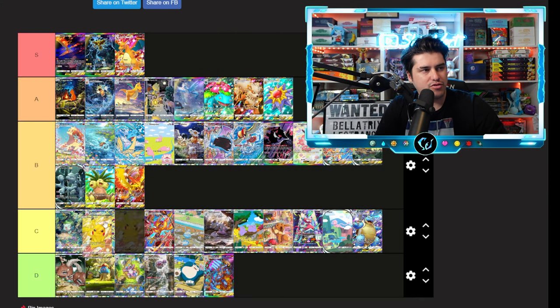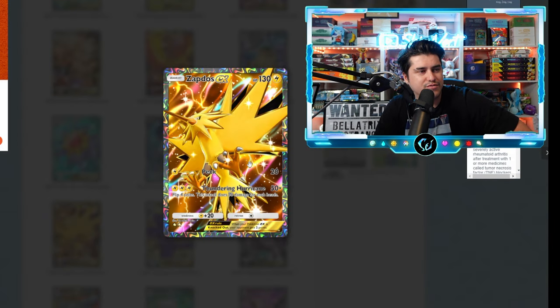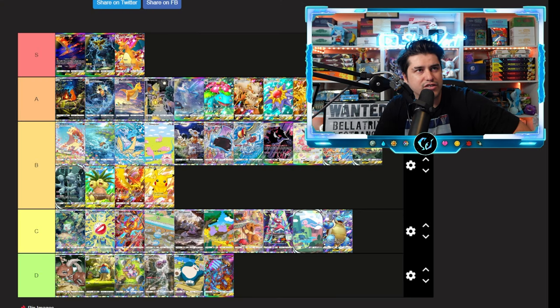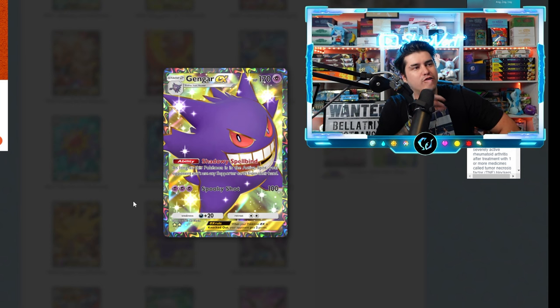The Pikachu full art — I like it, but Pikachu isn't popping off the card for me. That's the only reason I'm putting it in B, otherwise it would be A. The Zapdos full art — I love it. The freaking lightning on this Zapdos card just makes it look so cool. A tier on the Zapdos.